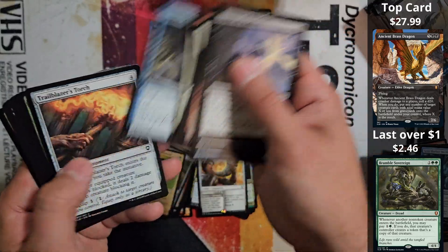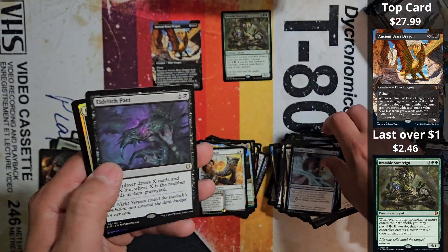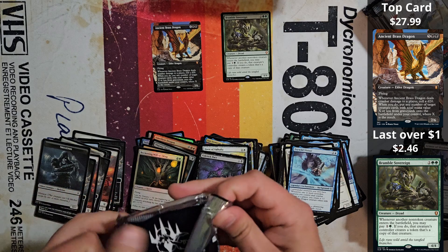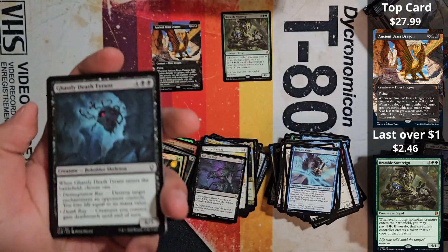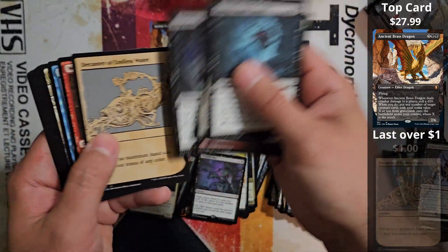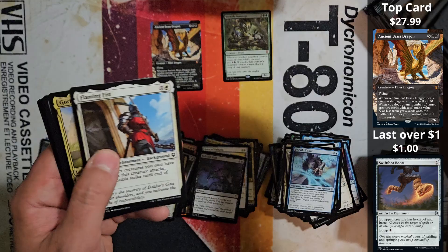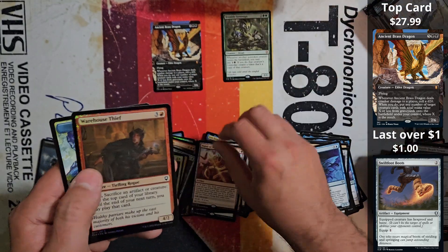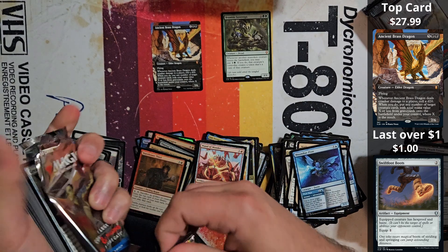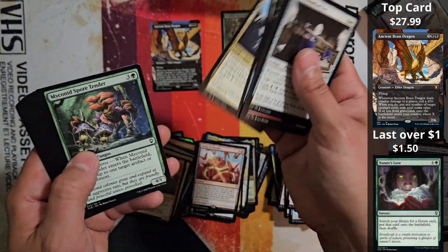Alright, we're gonna speed this one up a little bit. Gone Gate. Lulu and an Eldrick Peck. Beckoning Wisp. This is what this whole video series was set for — to chase the cards that are hard to get. And it is certainly becoming very hard to find that Ancient Copper Dragon.